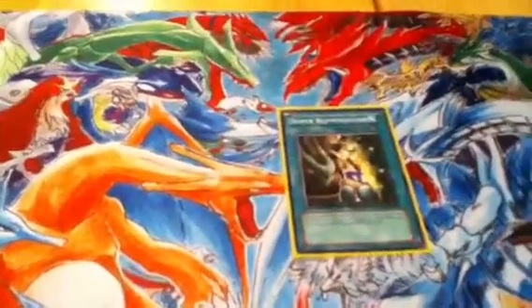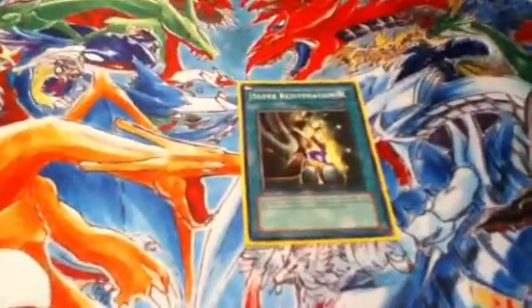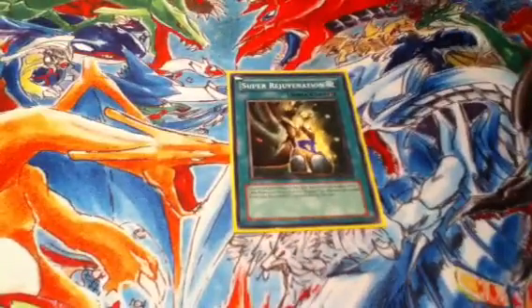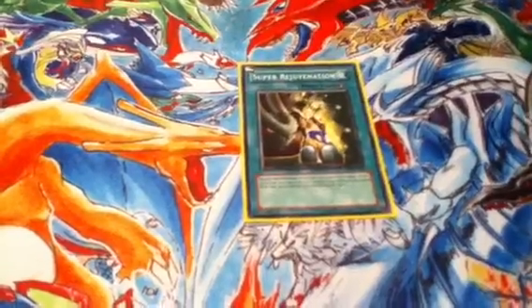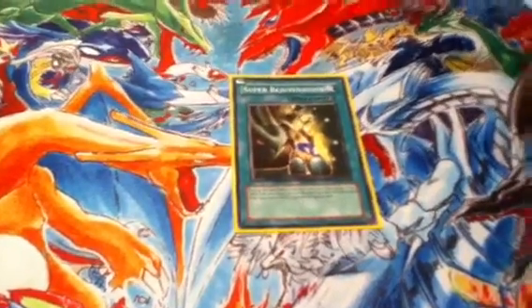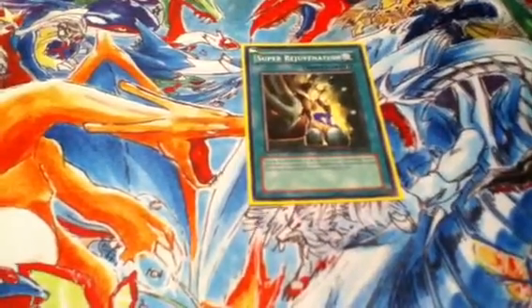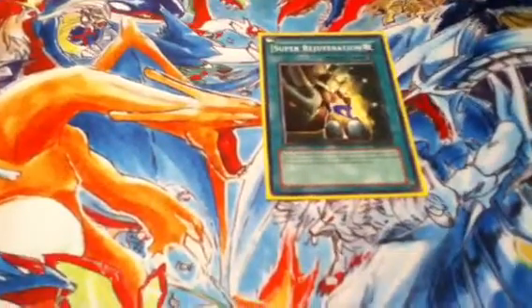Next is Super Rejuvenation. Super Rejuvenation has been used recently in Heretic decks. It's a quick spell — during the end phase of the turn you activated it, you draw one card for each Dragon-type monster discarded from your hand or tributed during that turn. This includes tributing from the hand. Say you activate Sue, tribute, tribute, tribute, then activate it at main phase two — you tributed three monsters, you draw three during the end phase and refill your hand. Beautiful.